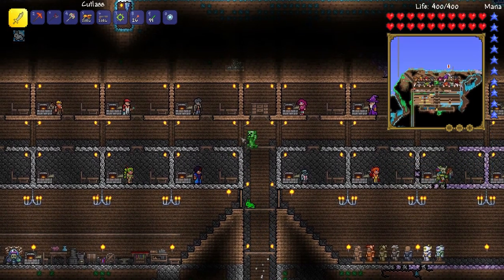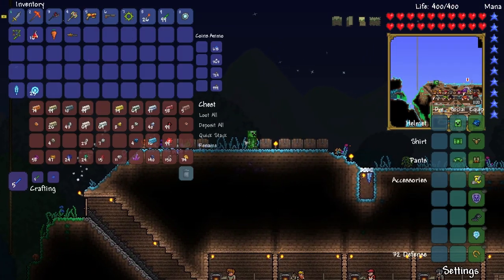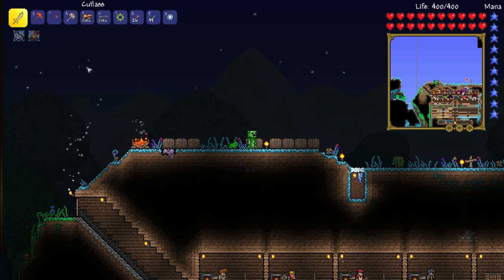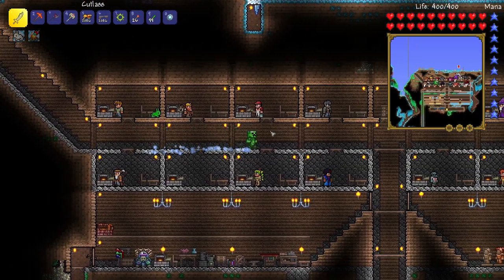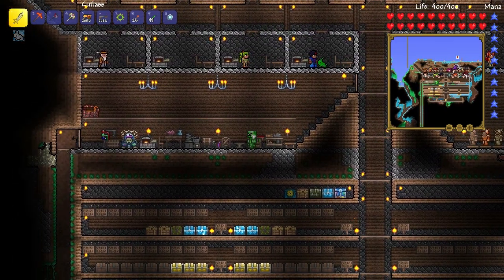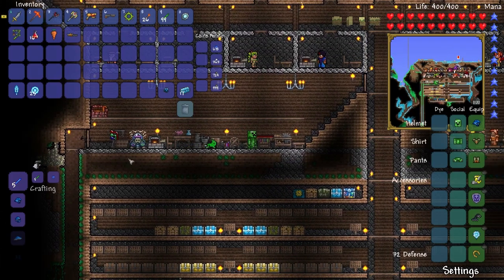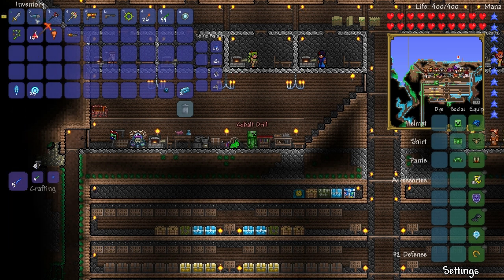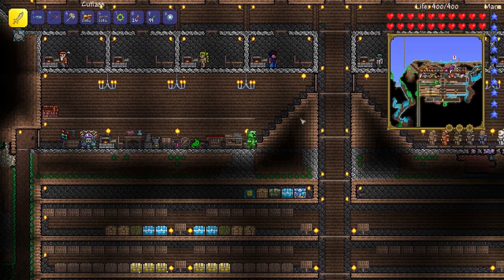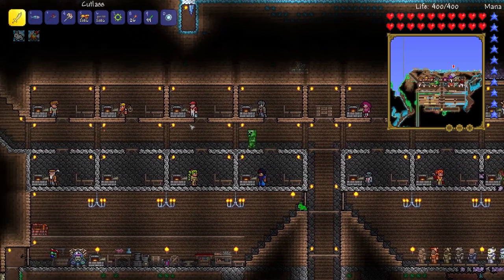We need to find some mithril, but first we need to go up here because I got some more cobalt and we need to make ourselves a drill. I don't really want a pickaxe — I want a drill because drills are really cool. Let's go to our furnace and smelt up some cobalt, then craft at our anvil. Here we go — the cobalt drill. The drill and the pickaxe are exactly the same, it doesn't really matter which one you do.